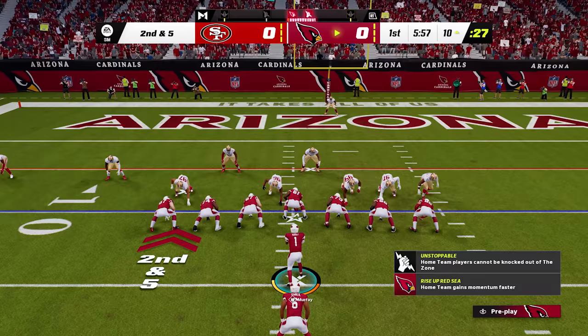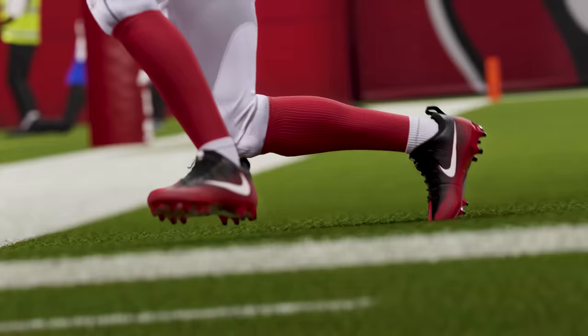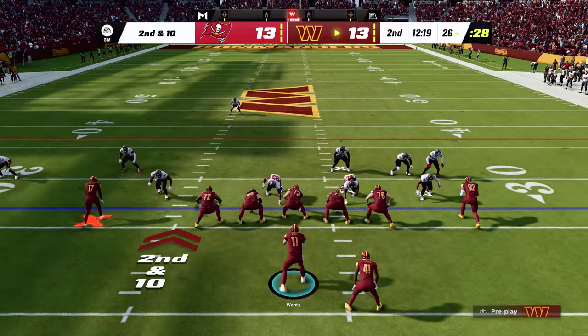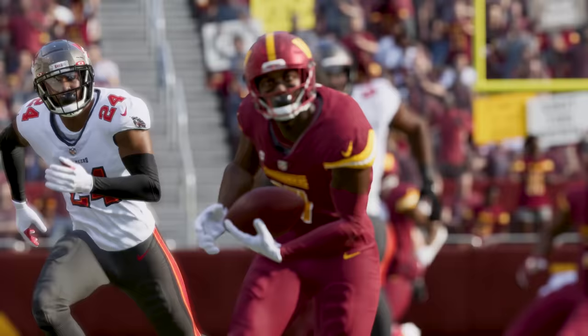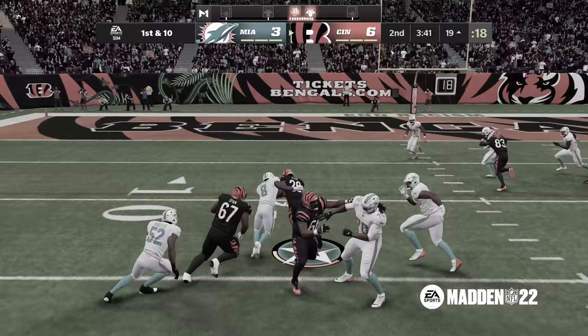You can place the ball on a corner route, or drop it in on a deep vertical route, all with the same risk and reward of elite NFL QBs. Skill-based passing is a game changer for all skill levels. In Madden 22, running the ball using the left stick lacked total control.